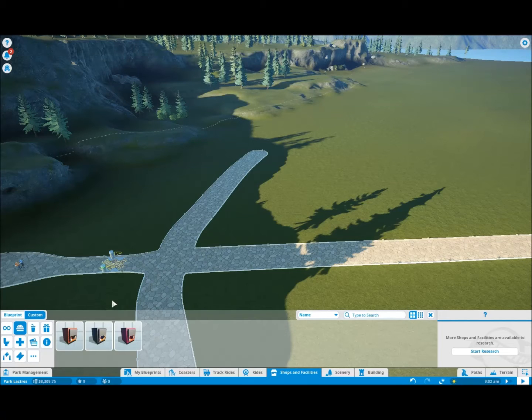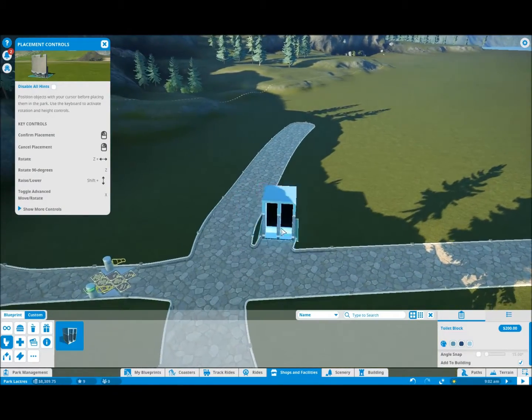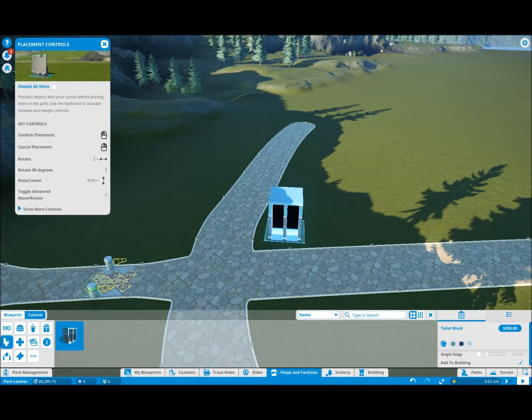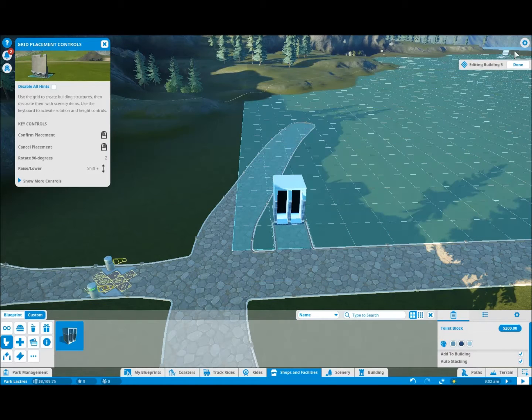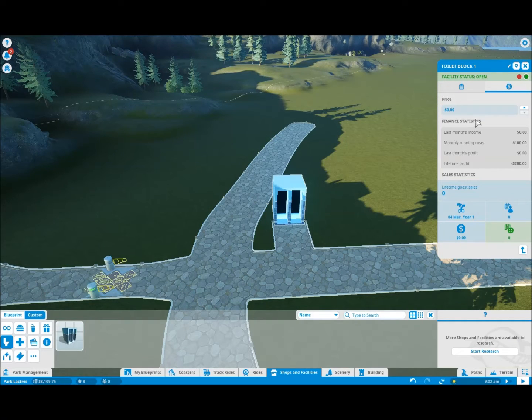How about at the very beginning we start with a block of toilets? I know these are all very, very basic, but toilets are toilets — you don't need a lot. I probably won't expand on the toilets too much. Let's give it a bit of a queue like that. Yeah, I'm happy with that. That's all I'm going to do for building on the toilet.